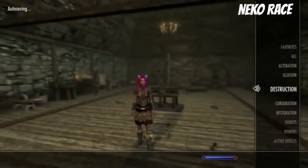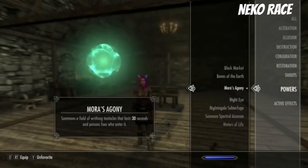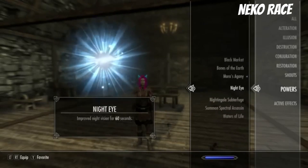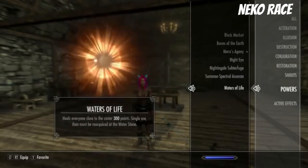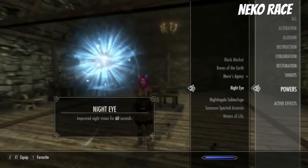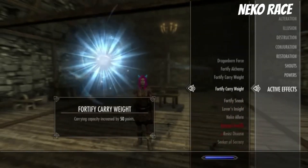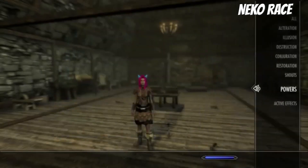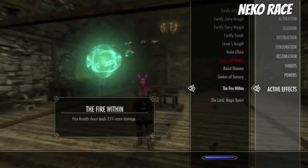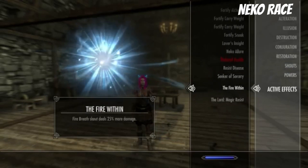But let's quickly look if we have any new powers or anything here. Doesn't look like... maybe... I think you just get the Khajiit stuff. Night eye. Any active effects... I think that's a vampire thing. I think I just have the vampire things on.